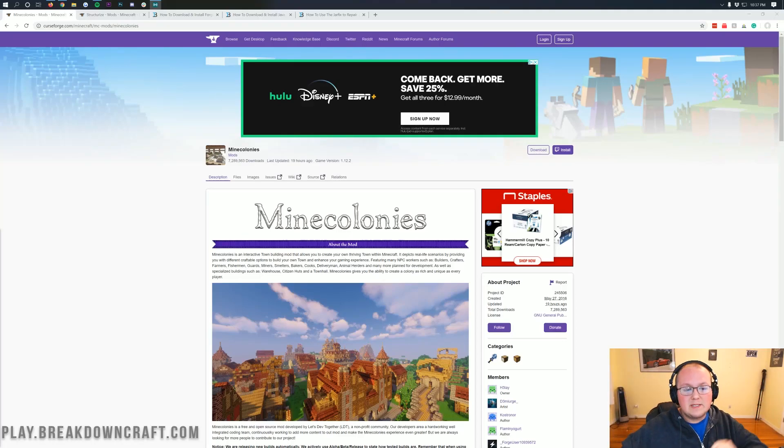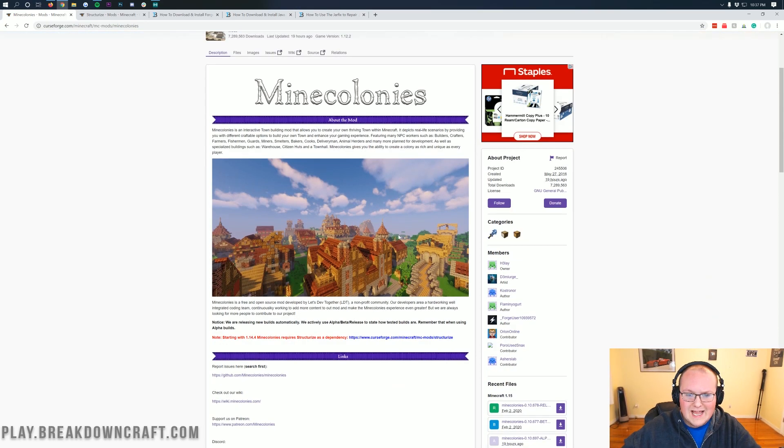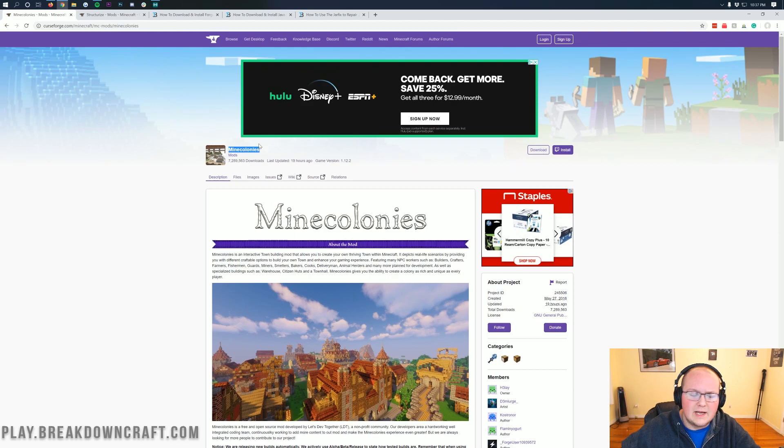Hey everyone and welcome back to the breakdown. Today I want to teach you how to download and install MineColonies in Minecraft 1.15.2. This is a pretty cool mod allowing you to basically build and have interactive towns and things like that. It sets everything up - it's got builders, crafters, farmers, fishermen, guards, miners, smelters, bakers. It's got so much stuff. It is absolutely incredible and it's just a really cool mod, so I'm excited to get this one installed today.